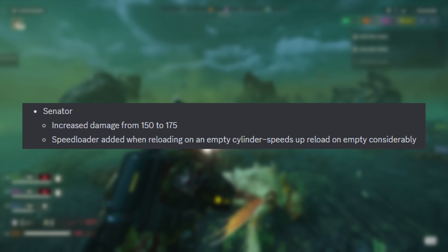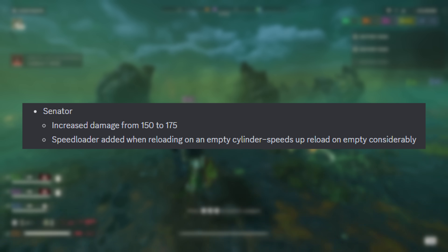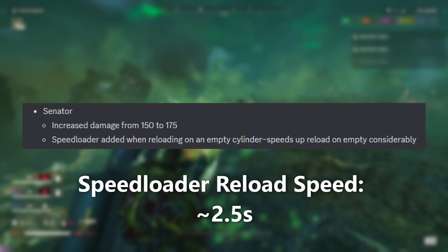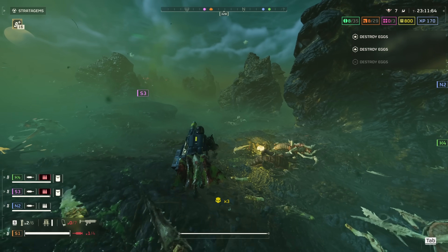The Senator Revolver also got a pretty sizable damage buff, increasing its damage from 150 to 175. But more importantly, it finally has a speed loader when you've run out of ammo in the cylinder. Rejoice all you big iron lovers, rejoice!